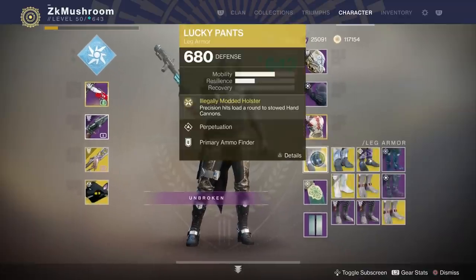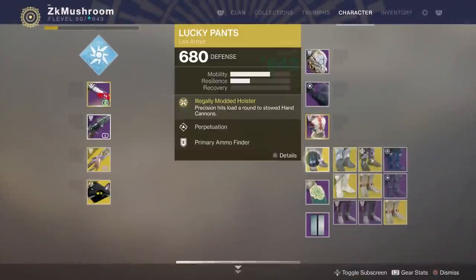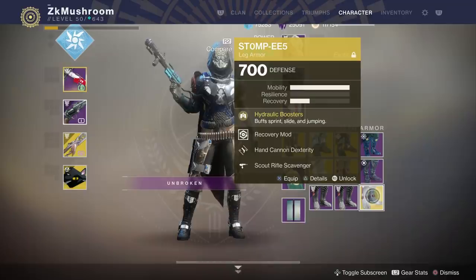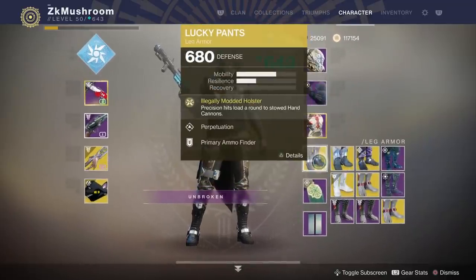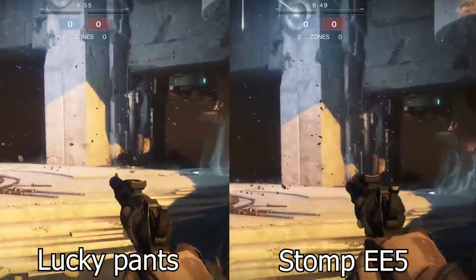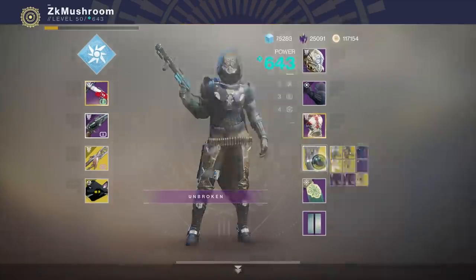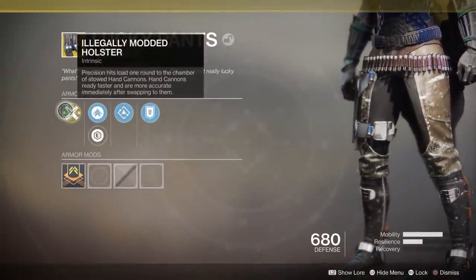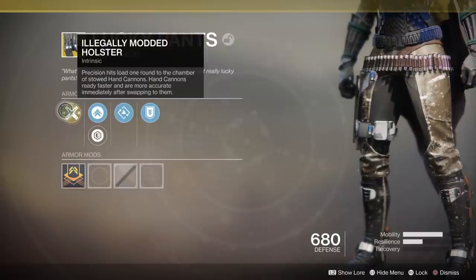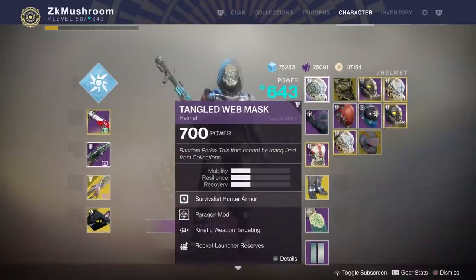To make it even better, we're going to use Lucky Pants. There's not a big difference between Lucky Pants and Stompies with Ashes to Assets and Dexterity, but with Lucky Pants I'm going to switch a little bit faster to my hand cannon. You can see on the left there's Lucky Pants and on the right side Stompies with Ashes to Assets and Dexterity — Lucky Pants is just switching a little bit faster. If I inspect Lucky Pants, it's going to let me switch faster to the hand cannon and I'm going to be more accurate after swapping to it.